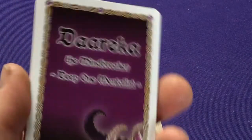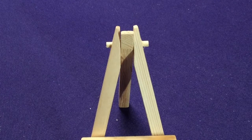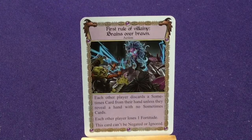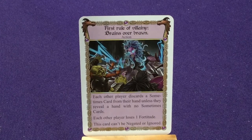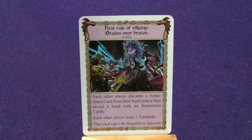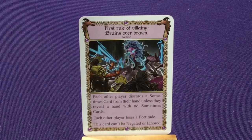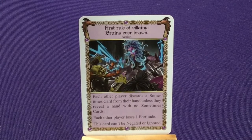She has a second deck with the same backs but with little dragons on top — this is her boss mode deck. She's going to add these to her deck when playing against two or three players. Every character in this deck has a 'First Rule of Villainy' card. Hers is 'Brains over Brawn' — each other player discards a sometimes card from their hand unless they reveal a hand with no sometimes card; each other player loses one fortitude. This card can't be negated. These boss cards hit multiple players because you're playing one versus three.